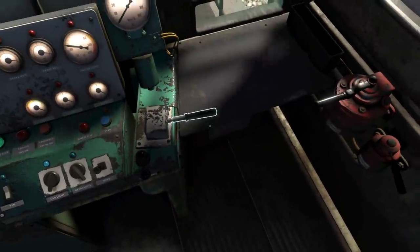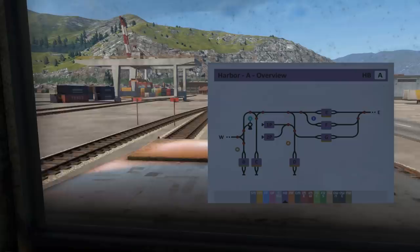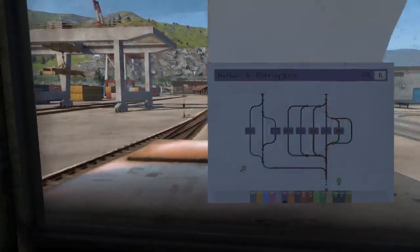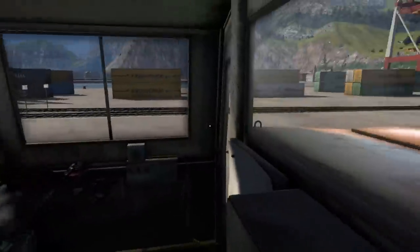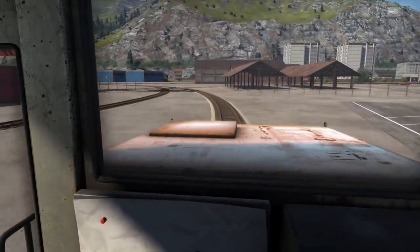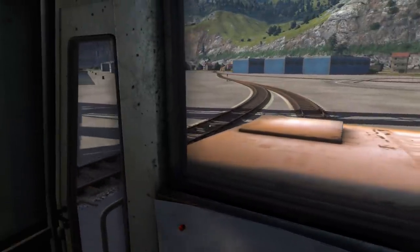We're going to go back the steel mill way and hopefully that'll be fine. All three cars are hooked up — excellent. I love this game, it's so cool. I definitely want to get into the bigger trades. I need to buy some licenses — the shunter license was the cheapest at like a thousand bucks, the rest were twenty thousand plus. It might be cool to do some shunting missions.